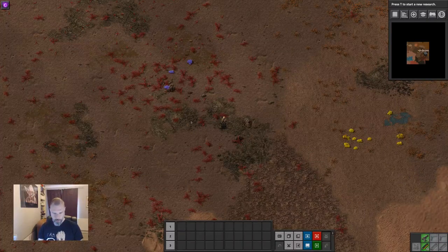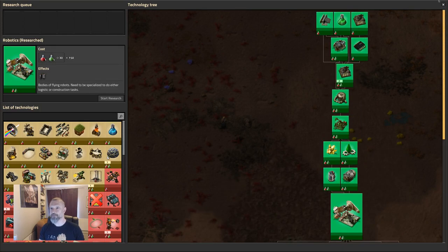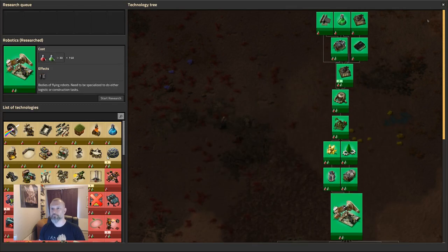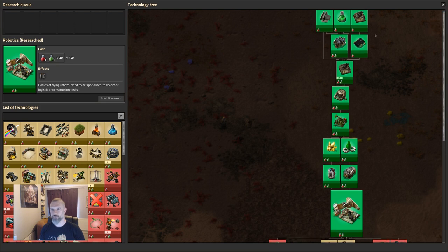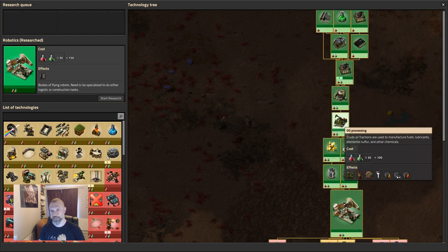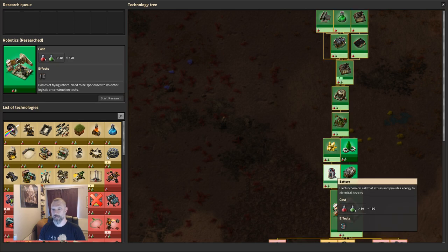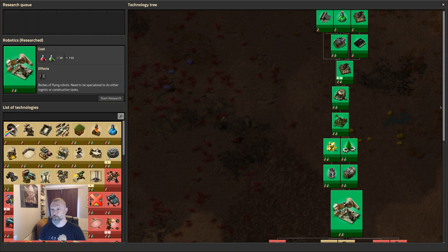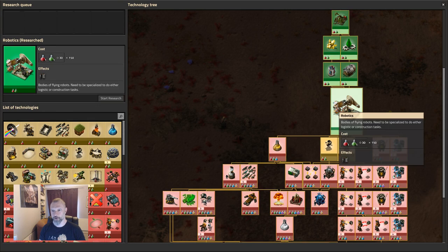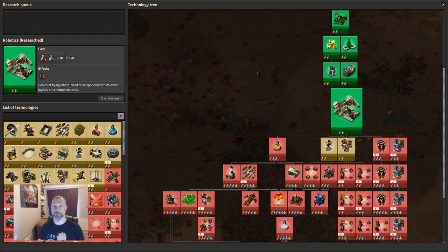Today we're going to talk about robots. Using the cheats I have unlocked the tech tree to get us to robots — it's not that far down in the grand scheme of things. To get robots you need steel, green potions, automation, electronics, engines, automation to fluids, oil processing, then electric motors and batteries.